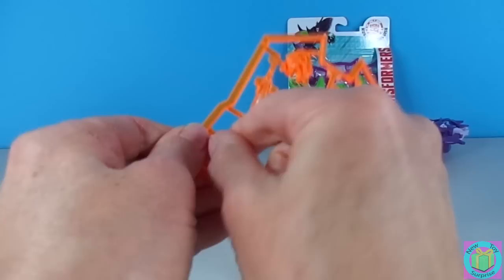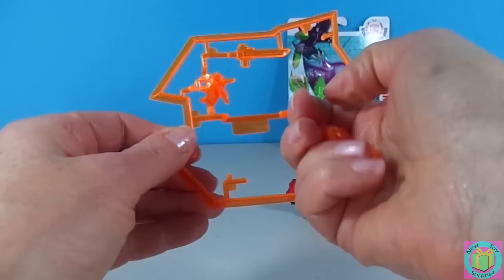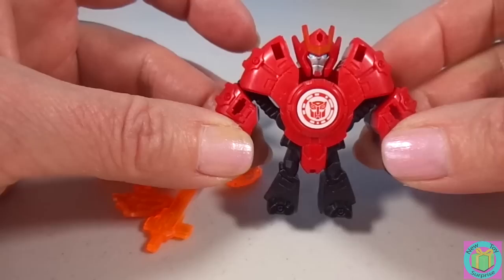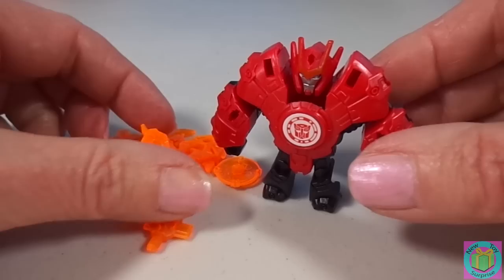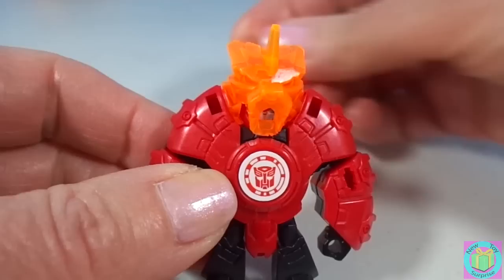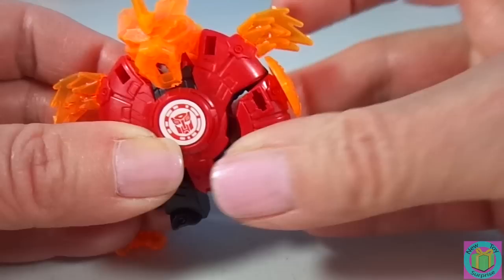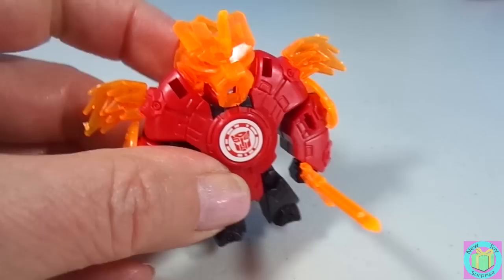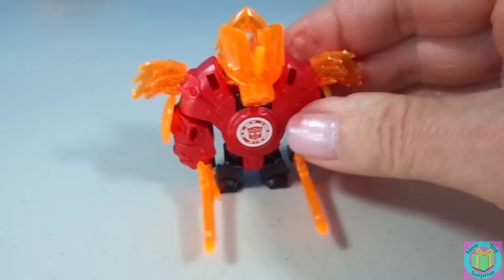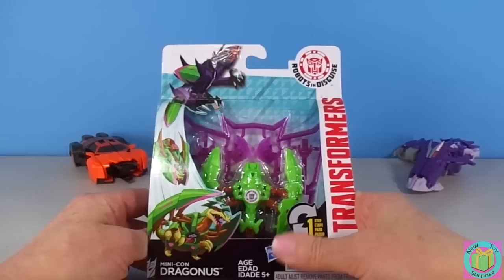Slipstream has really cool armor — these pieces right here. When Slipstream is not in Deployer Mode, he pulls his arms out like this and now he's in Robot Mode. Super cool. He has some great armor; his mask kind of looks like a saber-toothed tiger. And he has swords that he can wear in his hands like this, or they fit right here on his arms. Slipstream, you look great.